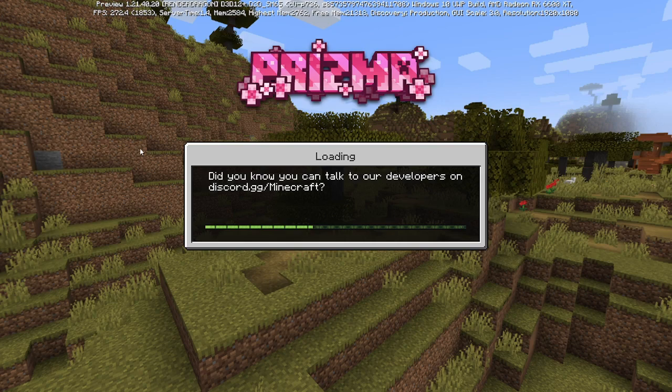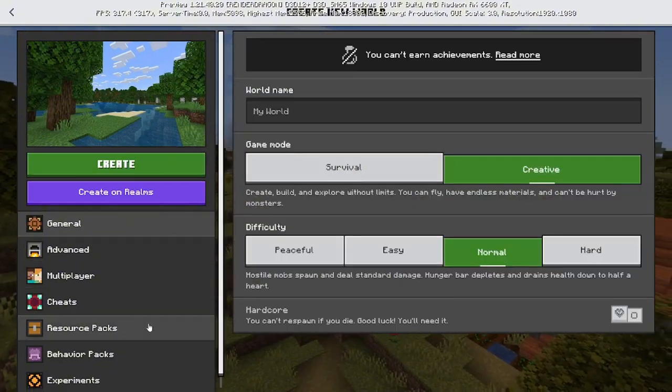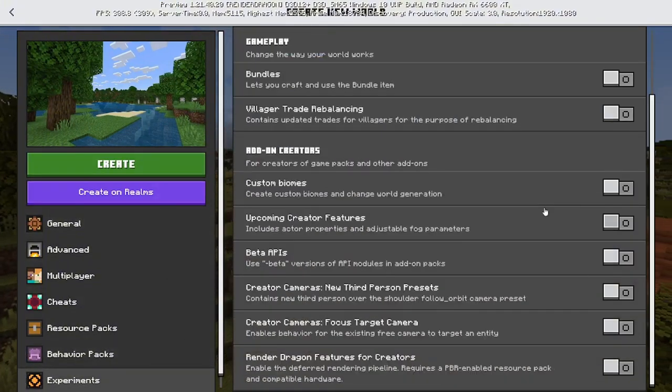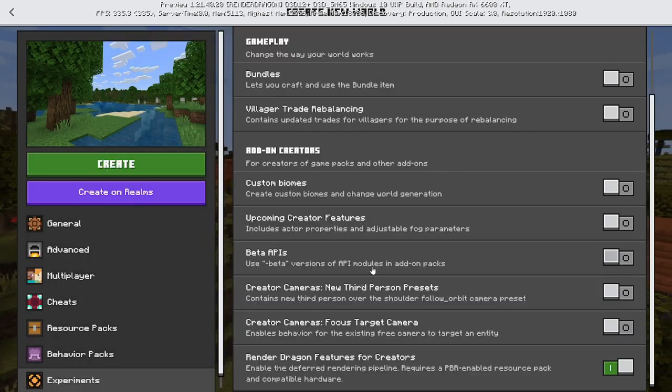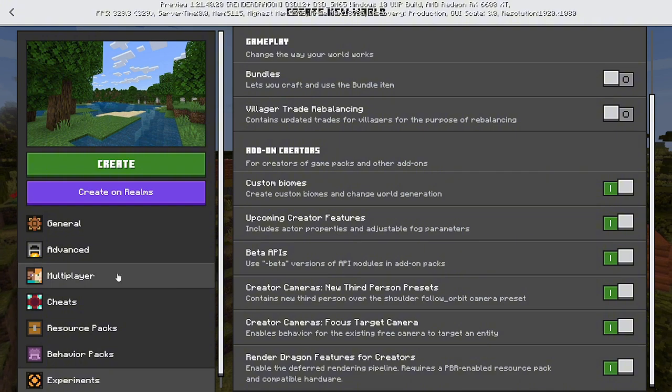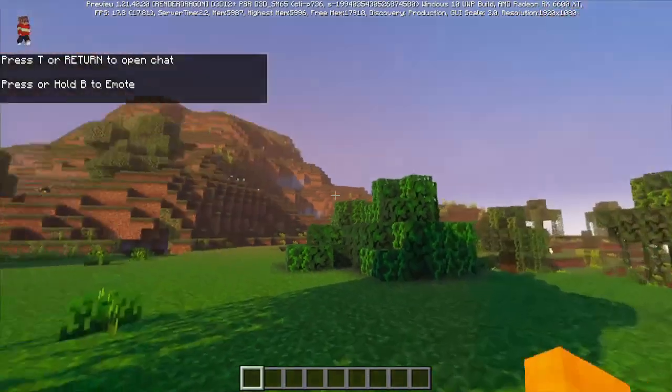Can't wait till they add that new UI to Minecraft Bedrock. Okay, I did make a mistake — we have to create the world again. We have to go and turn on the experiment, which is the Render Dragon Features for Creators. I forgot to turn that on. I'll go ahead and turn the rest on, but yeah, that was the one mistake I made. And now we're here — it is on.